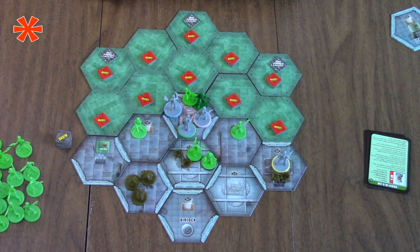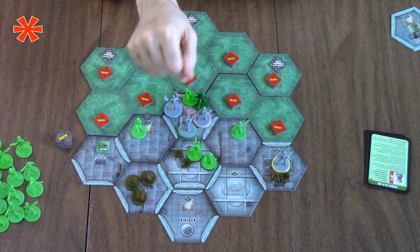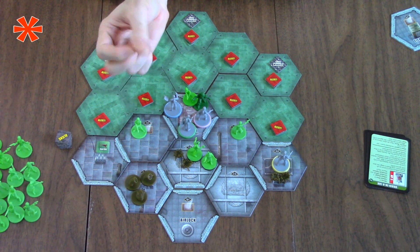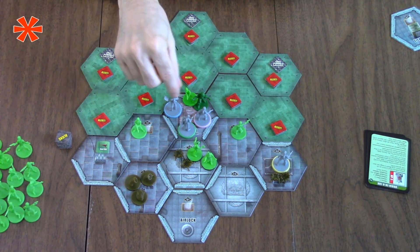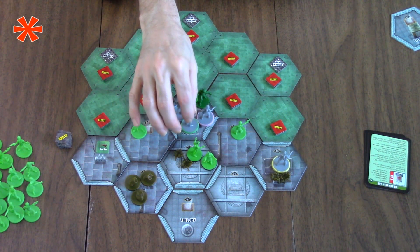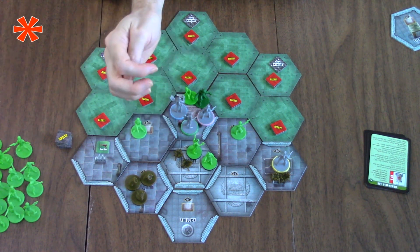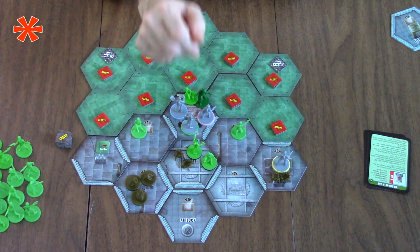We haven't found any schematics - actually we found one, so there are two more out there. We have to find at least one. The captain has to bring the schematics over to these fellows so they can research it. We also need to rescue one of these thralls. Let's start by activating the doctor.